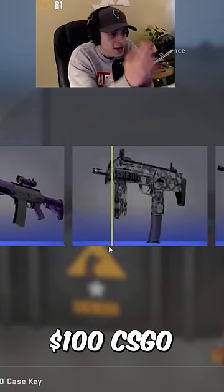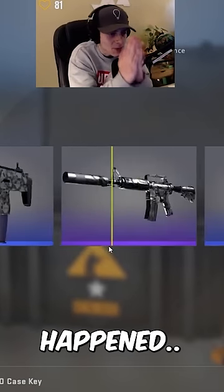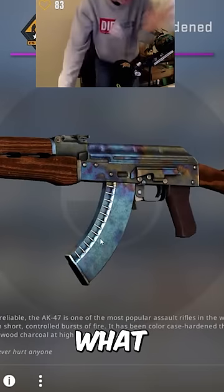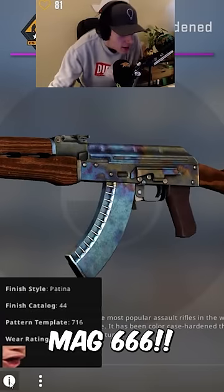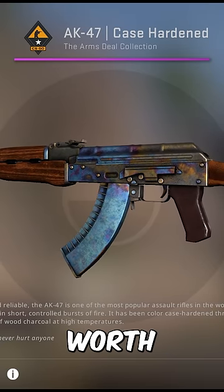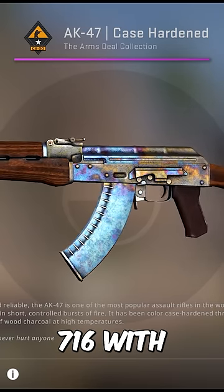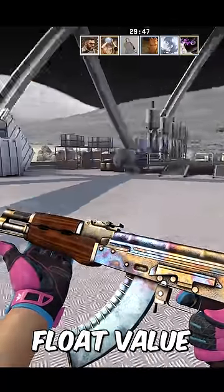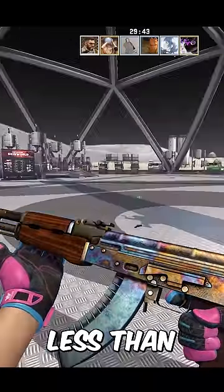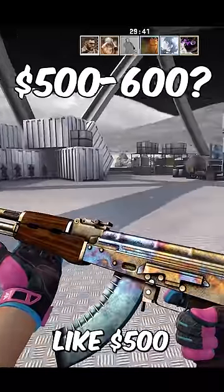Arrow was unboxing $100 CSGO weapon cases and this happened. The good news is, this is definitely worth overpay. It's a pattern 716 with a .666 float value. There are quite a few listed in field tested for a bit less than $700, so it's probably worth like $500 to $600.